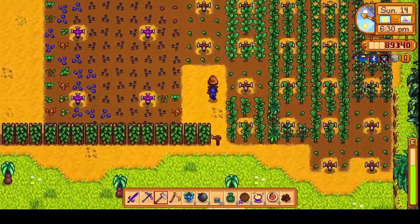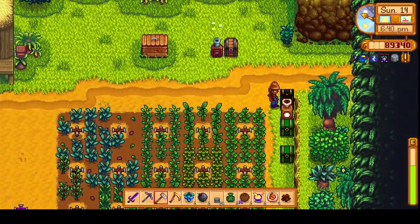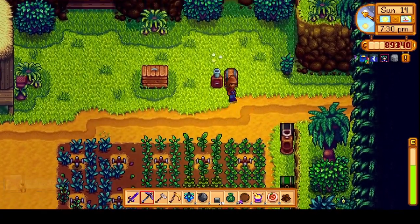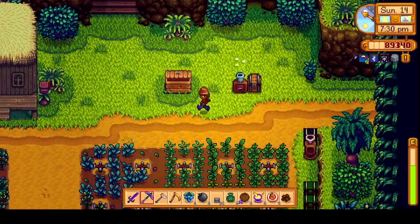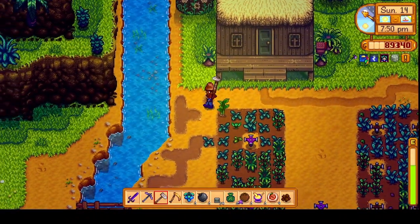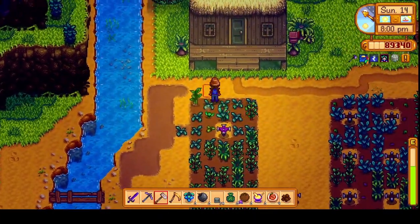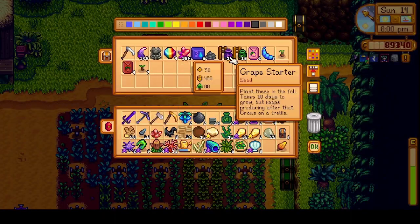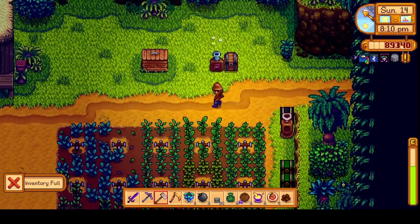I'm just going to go ahead and get the inventory sorted here a bit, and then we'll head back to the main farm. Chests are mostly sorted. Got a whole bunch more QI fruits now — we'll leave those to get processed. Let's plant some more of these taro tubers. I think we only have a few — seven taro tubers. Might as well get the rhyshoot as well. Let's head back to the mainland.